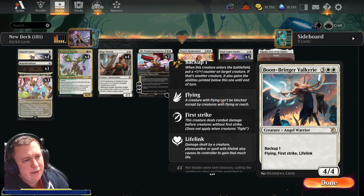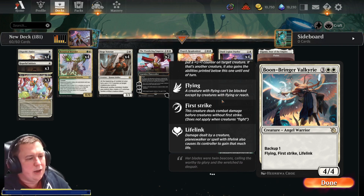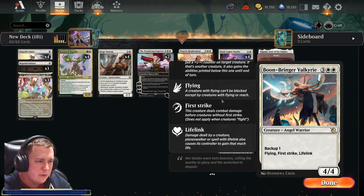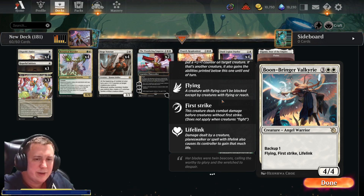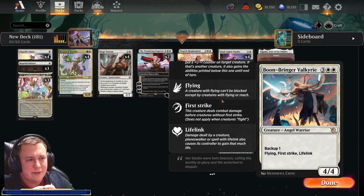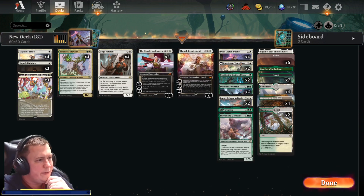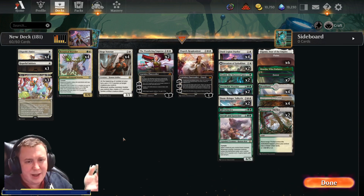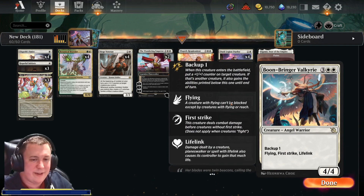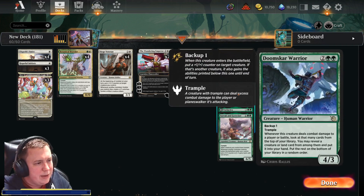We're running two copies of Boon-Bringer Valkyrie — a five-cost 4/4 Angel Warrior with Flying, First Strike, and Lifelink, and Backup 1. So it can give one of our creatures Flying, First Strike, Lifelink, and a +1/+1 counter when it enters the battlefield. What's nice is it's doing something the turn it comes in even without Haste — for example, with a Dusk Legion Duelist or Siege Veteran already down, you can buff them and still have a Flying, First Strike, Lifelinker left for next turn. The Backup mechanic seems pretty nice.